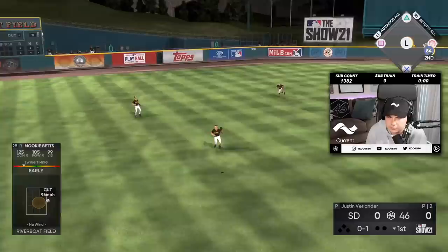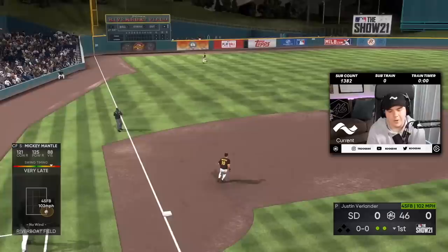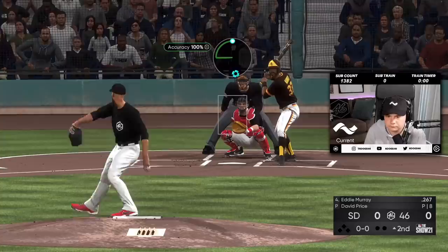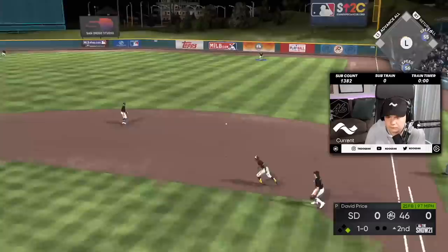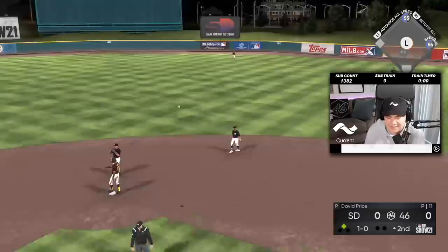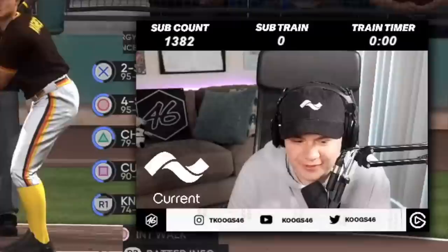Why am I so bad with Mookie today? I got to pull those fastballs. Got to be careful with that cutter — it doesn't have as much movement as I would like. David Price got the lucky double play in the first, but that might be all he gets.